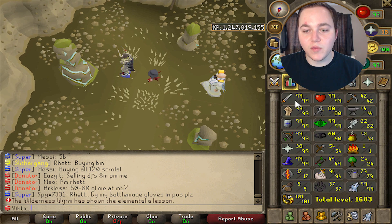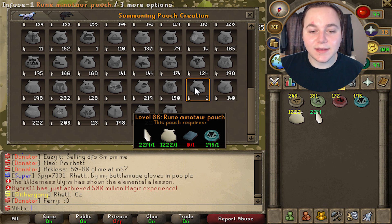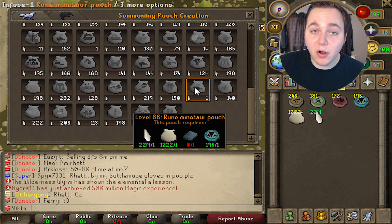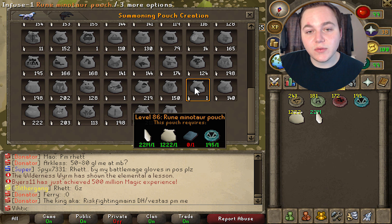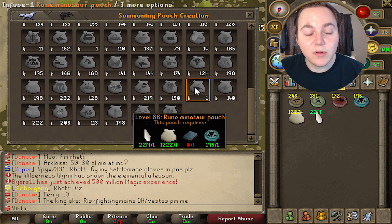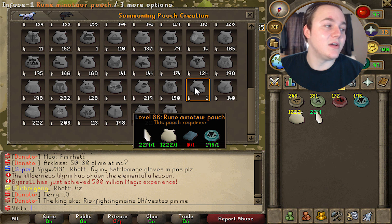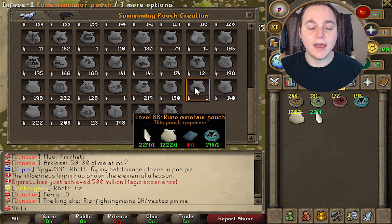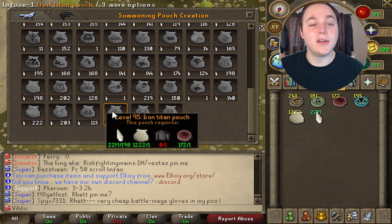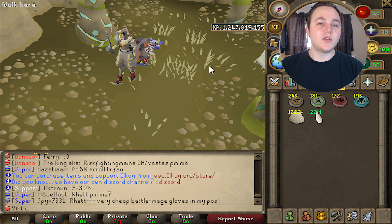Once you get up to around level 86, you can make rune minotaur pouches. Pikkupstix doesn't sell rune bars in his store, so I recommend going to the trading post and buying a bunch. When you make these with the XP boost you literally get about one to one and a half million XP per inventory. Same thing with iron titan pouches — just buy a bunch of iron platebodies and it'll give you around a million XP.